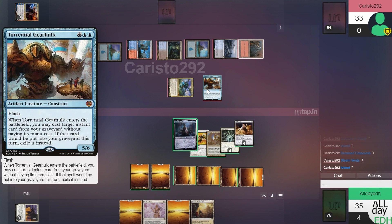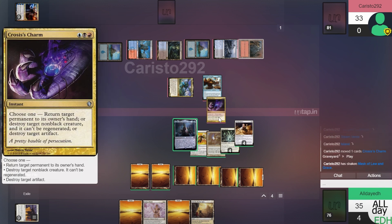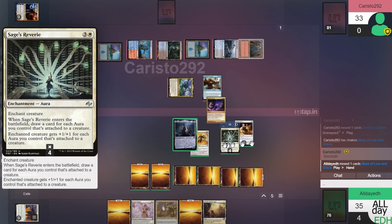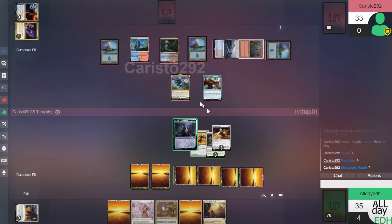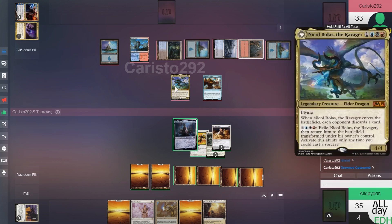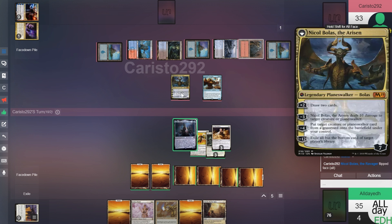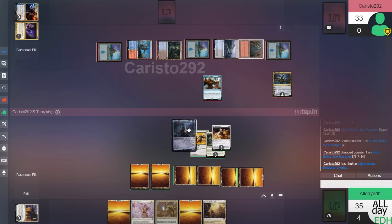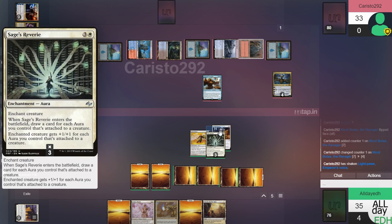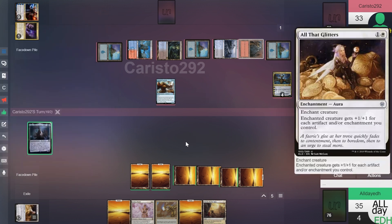End of turn he flashes in a Gearhulk, targeting a permanent — I don't like that. He's all good on loyalty. Nicol Bolas will be able to target Light Paws once he transforms it with the minus three. So Light Paws is dead — should have gotten the Indestructible Aura instead. But we'll know for next game.